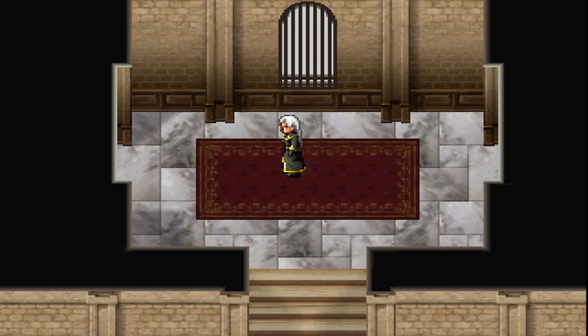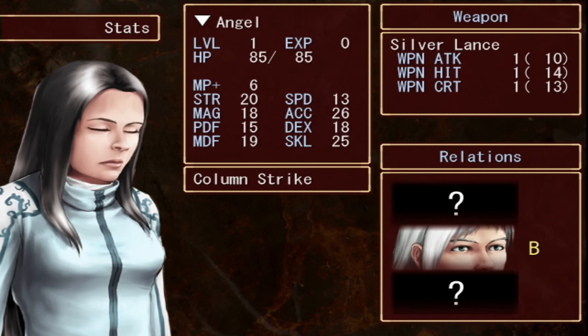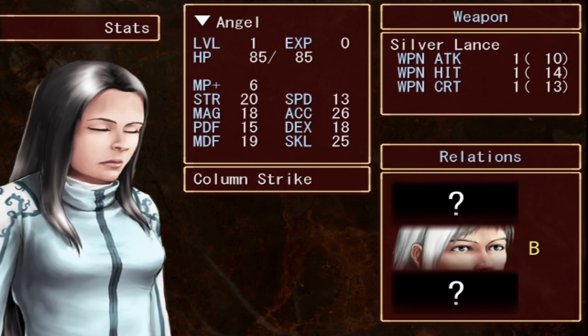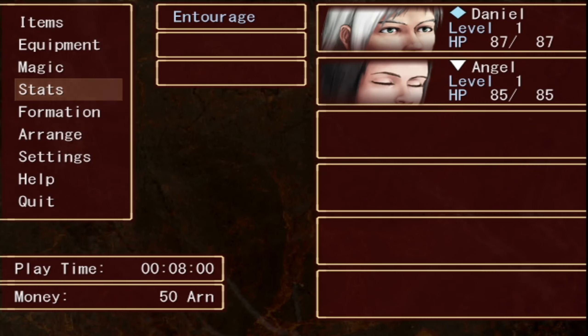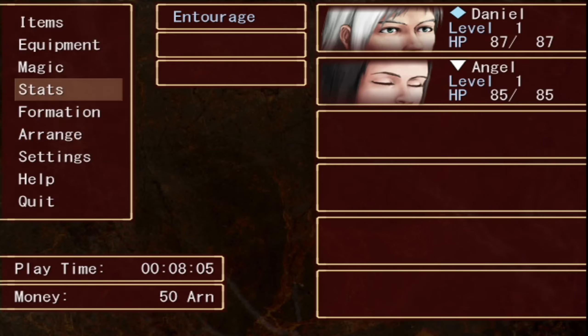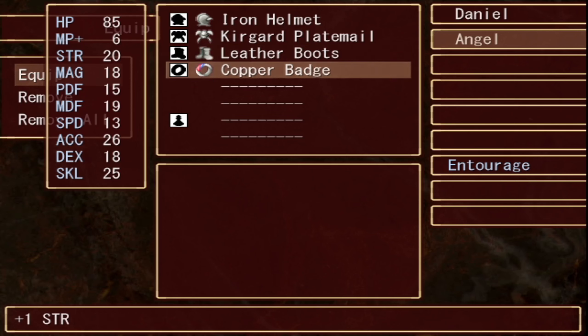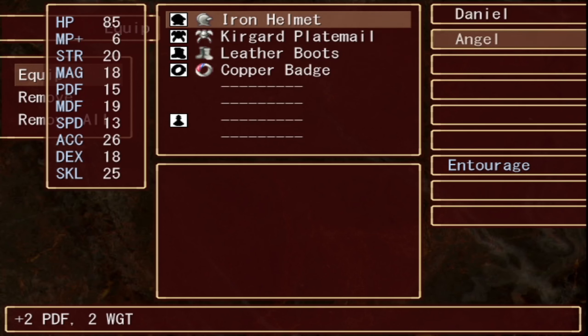Angel joined the party. Let's check out Angel — she's also level one. She's stronger than Daniel, more accurate, very skilled. And she has column strike, and she uses a silver lance. Interesting.